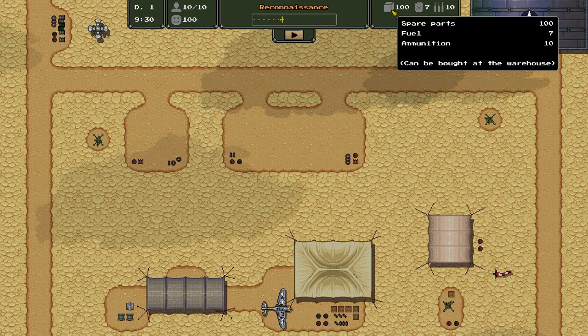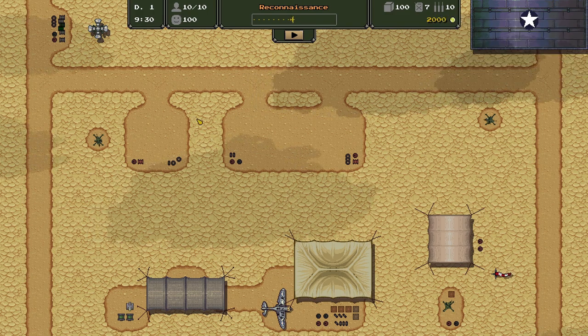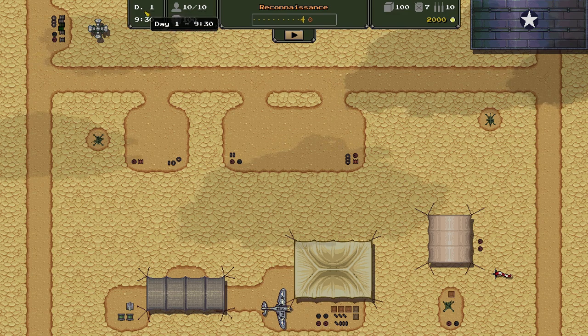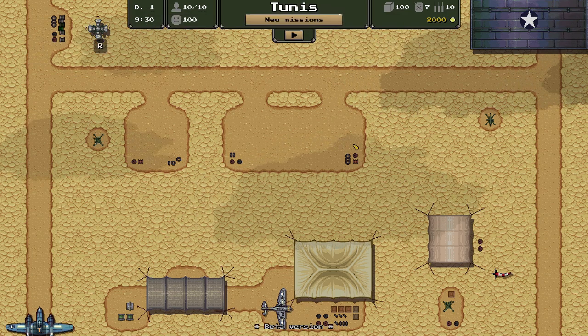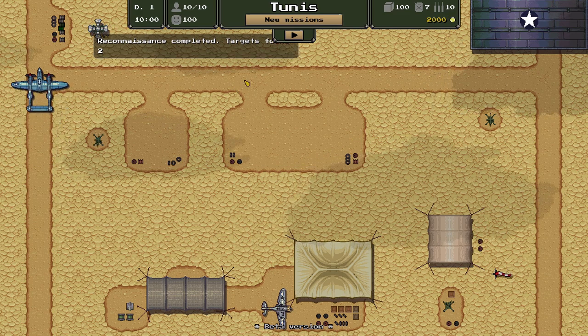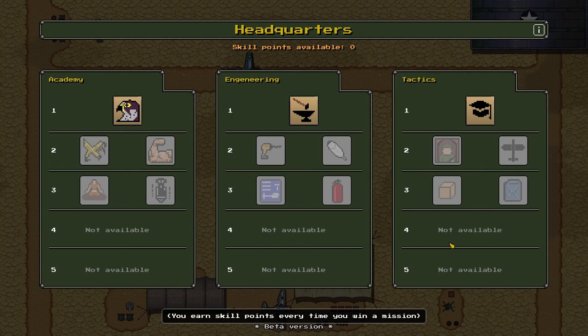We've got 100 spare parts, 7 fuel, 10 ammunition, and 10 pilots. Morale is at 100 and we're on day one. Reconnaissance has found a thing — they spotted us. Oh no. Targets found. We don't quite know what to do about that.